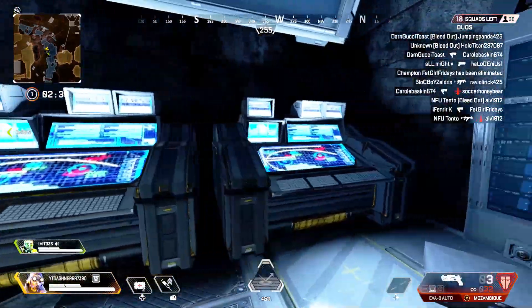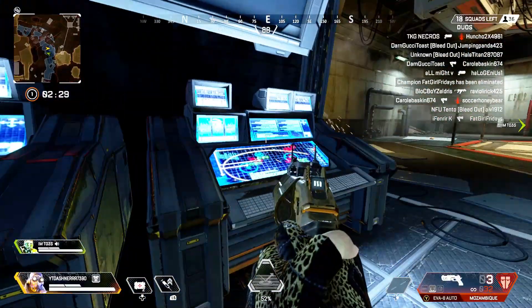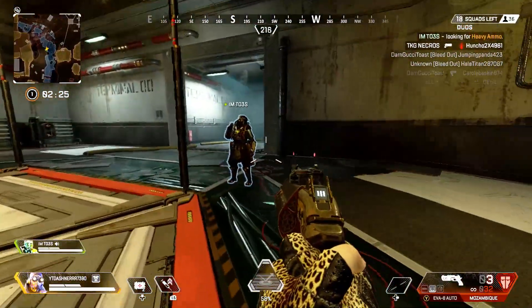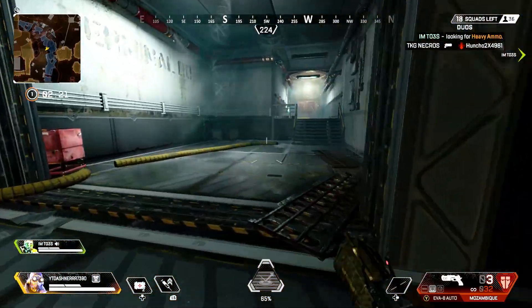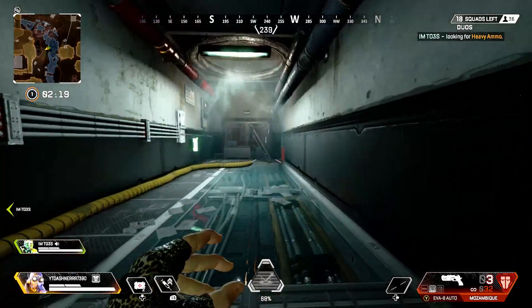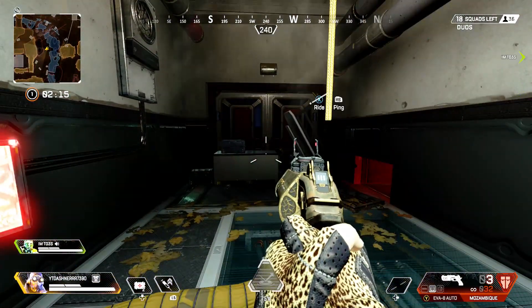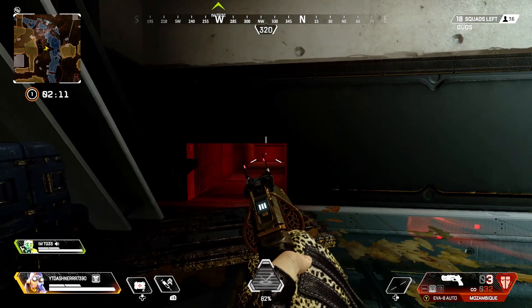In terms of this full easter egg in this new loot bunker — I keep calling it a vault, but you know, loot bunker — you have those little maps right there. The funny thing is there's always going to be a gold Prowler that spawns. It is extremely overpowered. If you want to land here and get the gold Prowler, I think it's the best gun in the game and it's my favorite gun in the game.